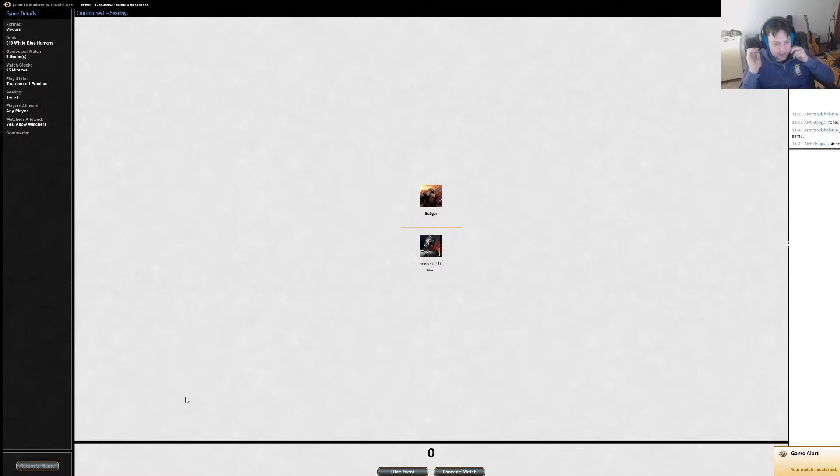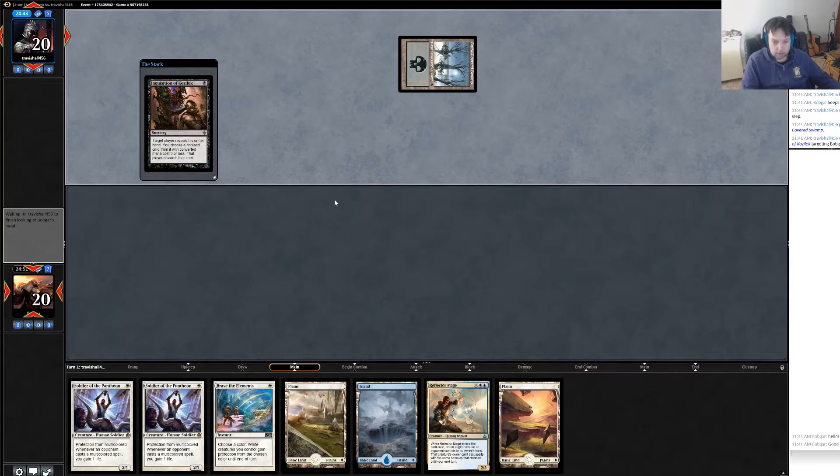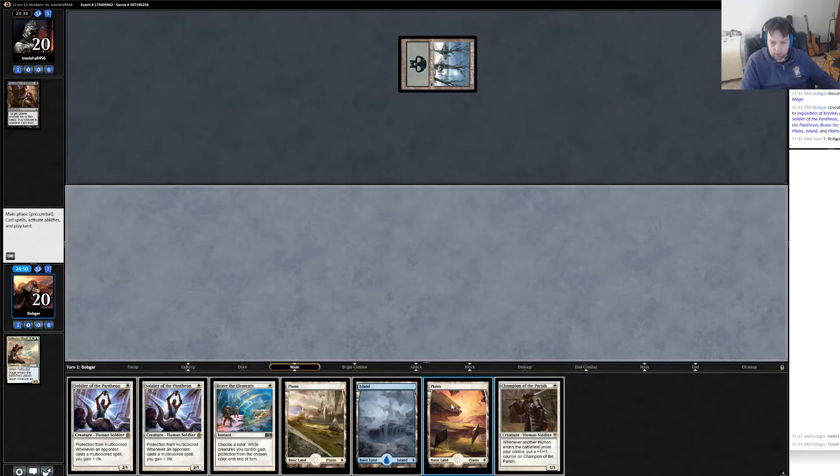Hello Straters, Bobgar here with a $10 deck. We're playing white-blue humans in Modern. I think this is not the best hand I've ever seen but it's a keep. Being on the draw is not where we want to be as an aggro deck, but we'll see. He opens with Inquisition of Kozilek — takes Reflector Mage, which is what I assumed. We'll see if he has a removal spell.